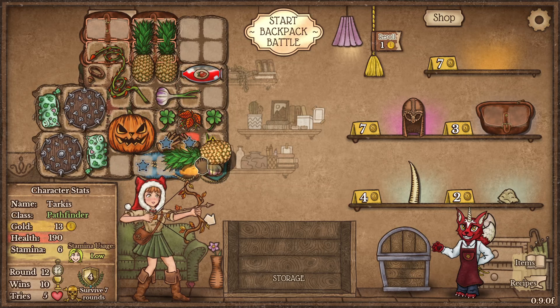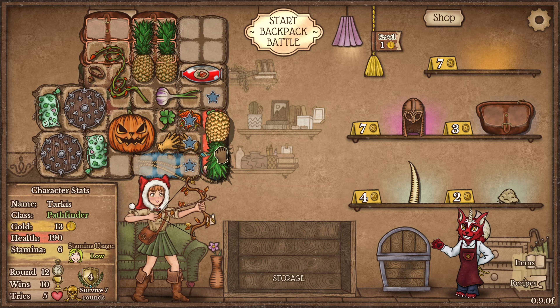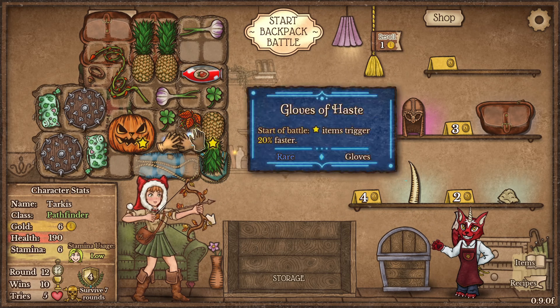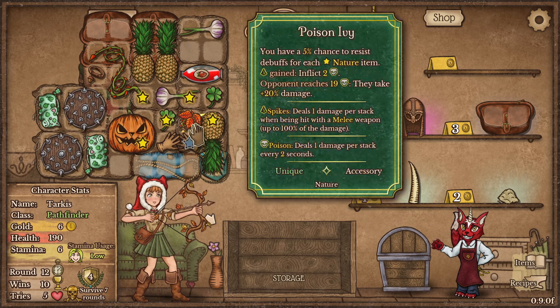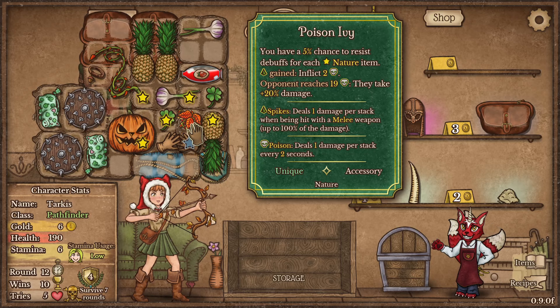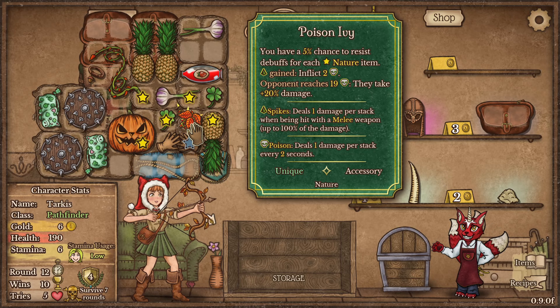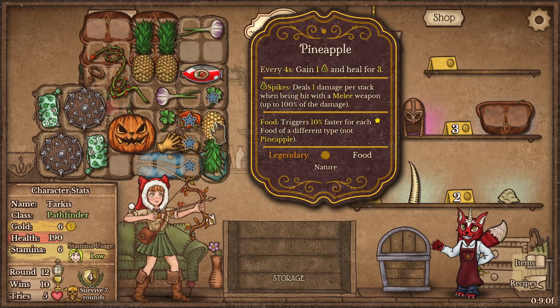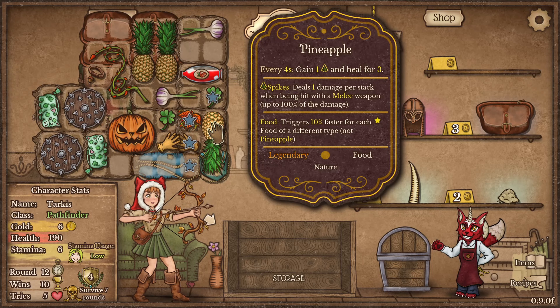I'm going to have to move some stuff around here. Now if you look at the build, I've got the poison ivy — it's the pathfinder class. Anytime I apply a spike to myself, I will also put a two-poison debuff on my opponent. So the pineapples do that: they give me a spike and put the debuff, and they also heal me for three.